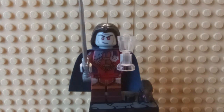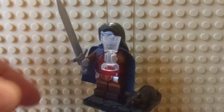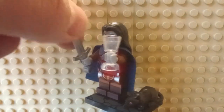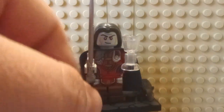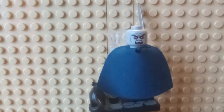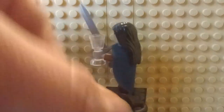Next up, we have Strahd Von Zarovich. Pretty good character — probably one of the most iconic ones. He comes with a black brand as an accessory. I love the printing: it has his signature goblet that he's known for on the covers, fantastic torso printing, a sword, and a bluish cape with older paper material. Going back, you can see the cape is still printed on underneath, so technically you don't need a cape for this figure. You can also see the alternative face. Overall, a fantastic figure — one of my favorites in the series.